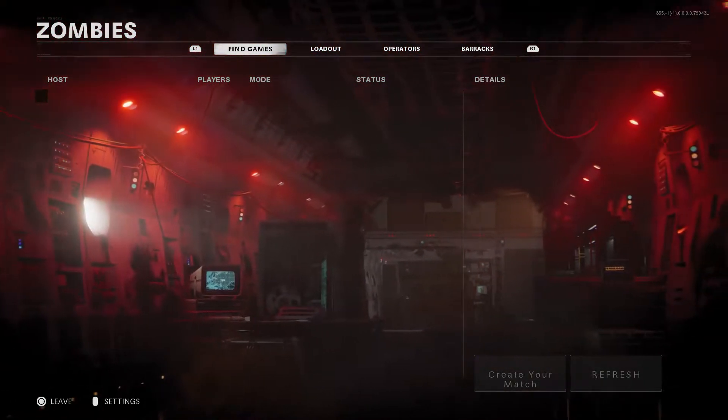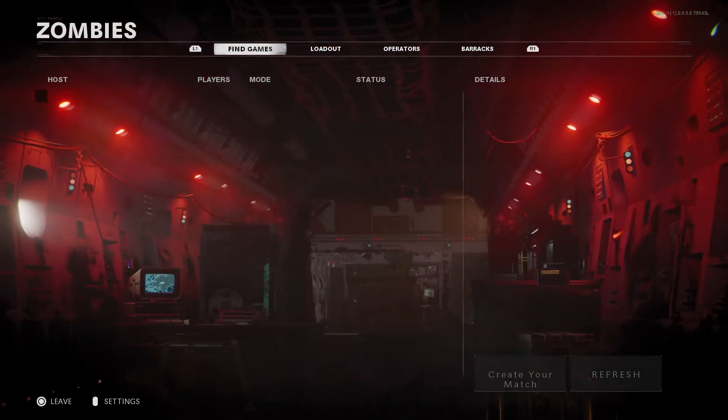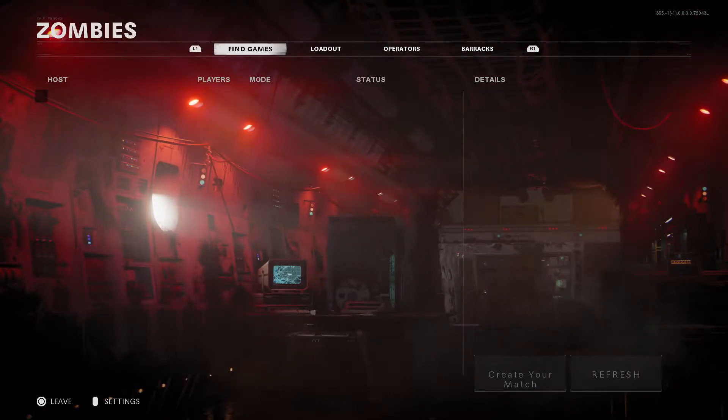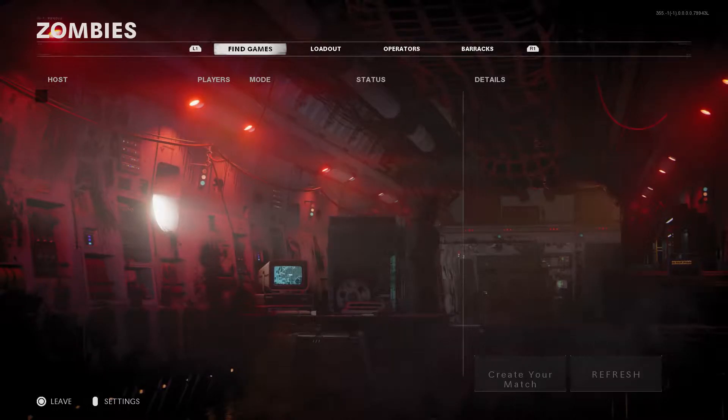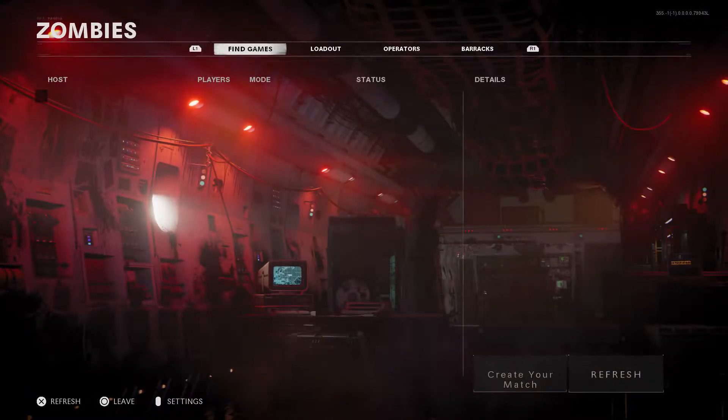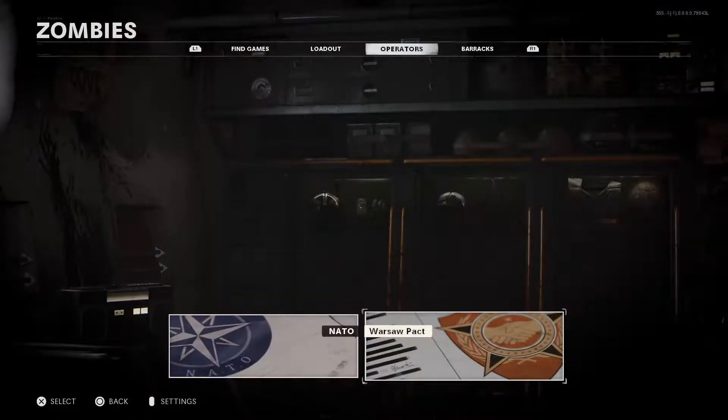Yo, what is up guys, ECG here. In today's video I'm going to be showing you how to do the Call of Duty Black Ops Cold War zombies Easter egg. The zombies Easter egg was actually pretty easy — it wasn't bad at all. It took me down some memory lane, reminded me kind of a Black Ops 1 zombies vibe. Anyway, let's get straight into the video.